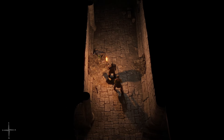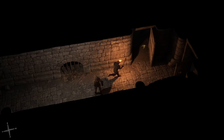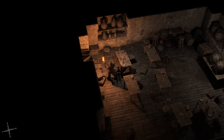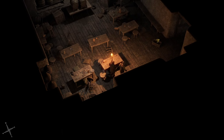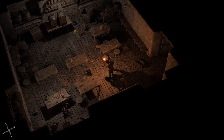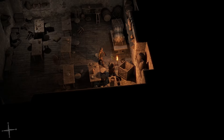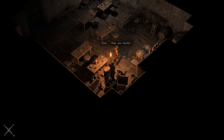There we go. Threat neutralized. As always, we know that there's not going to be anything useful in the containers in this room. But we're going to check them anyway, because that's part of how you get your exploration XP.